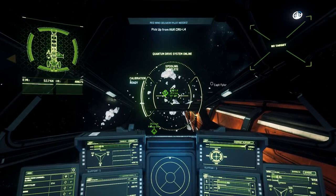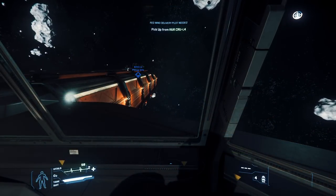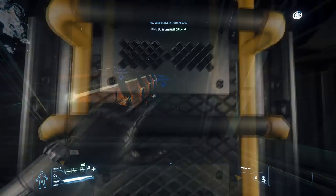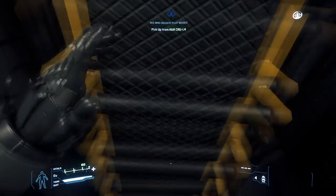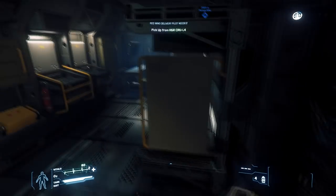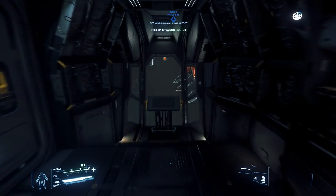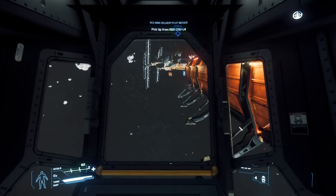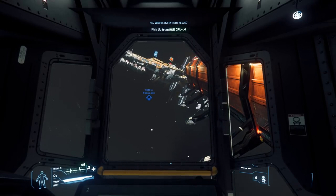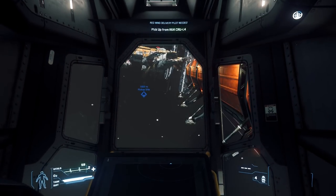I'm going to let you take control, otherwise the turrets are going to annihilate me. Press N for landing gear if you want to come in slower. There's the station — let me get down the ladder. I'm trying to get around the ladder. I have a feeling I'm upside down to it.